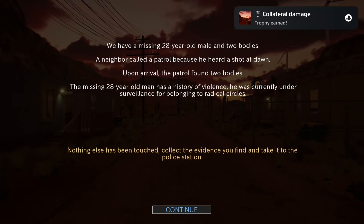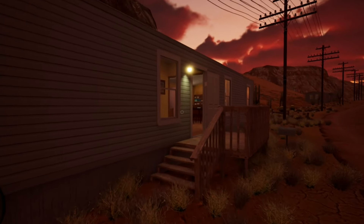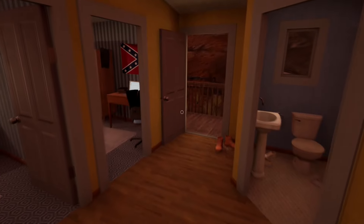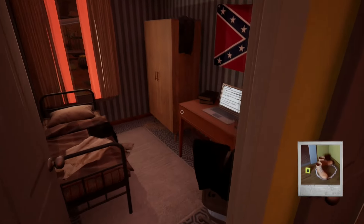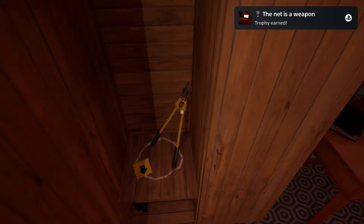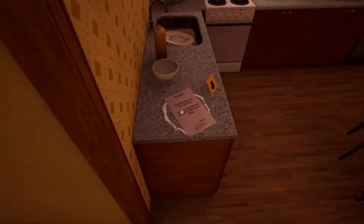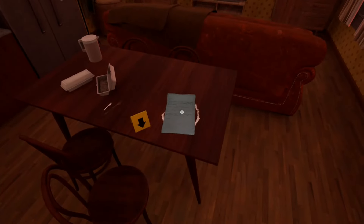Once the game starts, enter the building on the left side. Right in front of you there are some boots, interact with them. Now enter the room to your left and interact with the laptop. Now open the wardrobe to your left to find some bolt cutters. Now leave this place and enter the kitchen. To your left there is a ladder and on the table to your right is another one. Now you can leave this building.